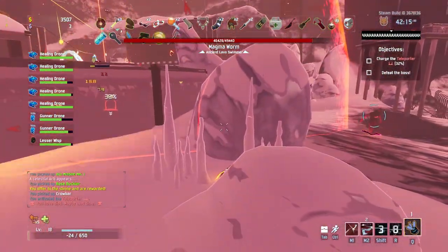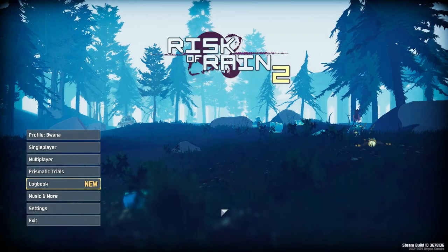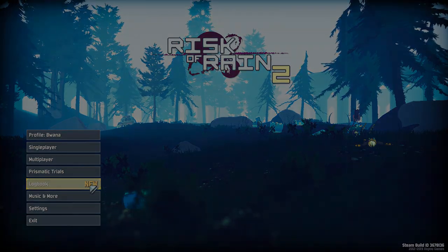Even if you don't enjoy roguelikes, give Risk of Rain 2 a try. It's available for $20 right now on early access on Steam. This is Buona from Buona.TV, and this is Risk of Rain 2. If you enjoyed the video, click the subscribe button and ring the bell for updates. Also, join our Patreon at patreon.com/buona. We also have merchandise at shop.spreadshirt.com/buonatv. Have a great day.